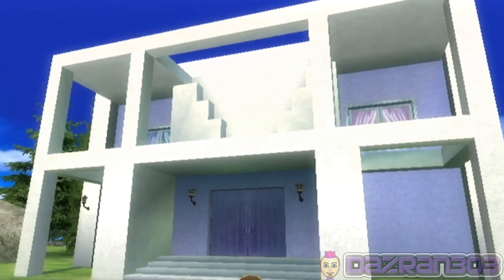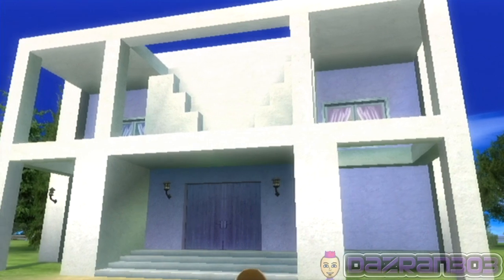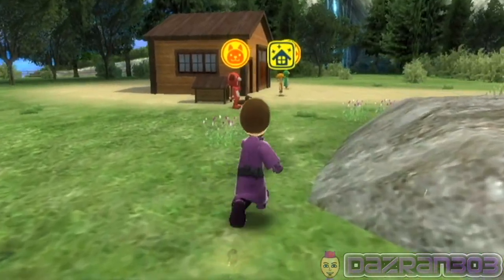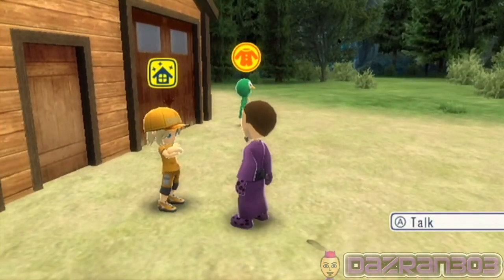So I left you at nighttime on episode 24 over on Dazran 303 main channel. This is my villa and what we're going to do in this episode is put some decorations and interior stuff inside the house. We're going to talk to one of these people over here — I assume it's the person with the stars outside the house.